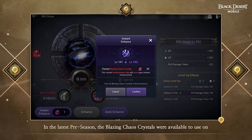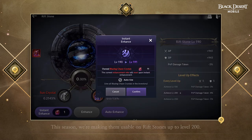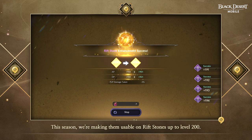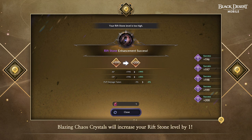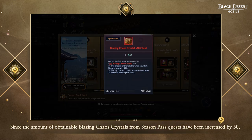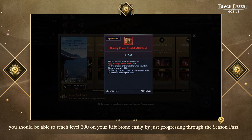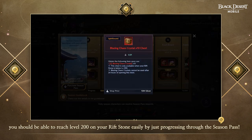In the latest preseason, the Blazing Chaos Crystals were available to use on the Riftstone up to level 150. This season, we're making them usable on Riftstones up to level 200. Blazing Chaos Crystals will increase your Riftstone level by 1, and making them usable up to level 200 will help raise your CP even faster. Since the amount of obtainable Blazing Chaos Crystals from Season Pass quests has been increased by 50, you should be able to reach level 200 on your Riftstone easily by just progressing through the Season Pass.